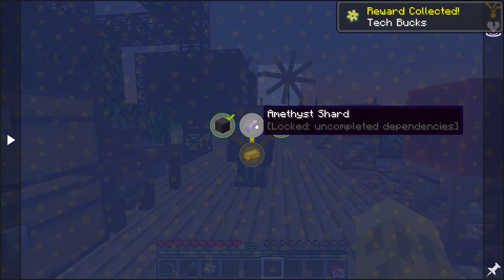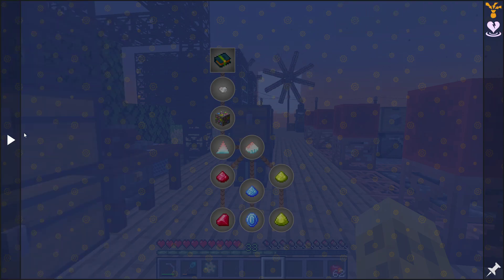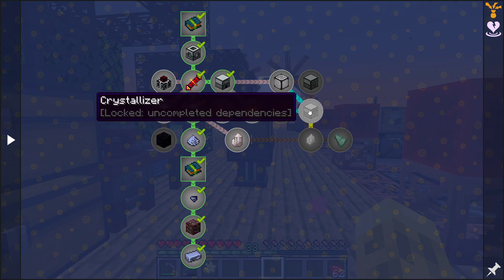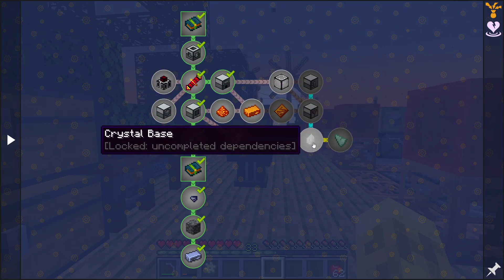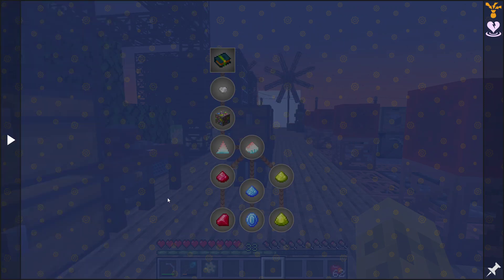So we just need to figure out how to get amethyst shards, which I guess is probably going to be part of this crystal mod. Based on the name of this thing, the crystallizer is probably going to be how we unlock that. So next time we'll go down here, get the rest of the thermal machines set up, get some signalum, get some crystals, and hopefully unlock the crystal stuff.